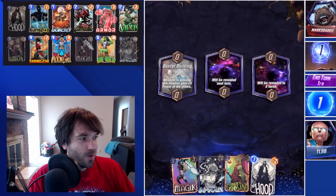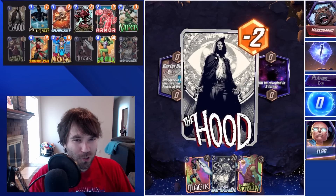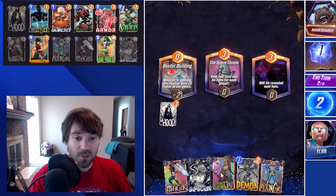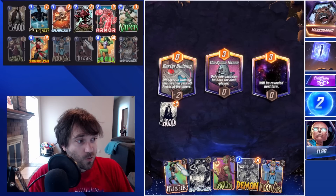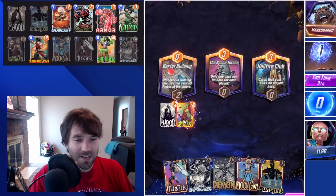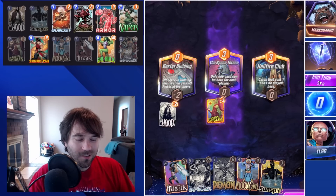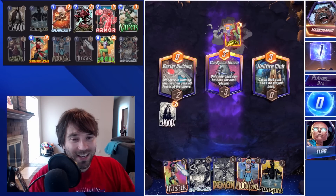First up we have Marco Darko, and the first location is the Baxter Building — we could get some decent value there. We're going to start off with a Hood. If we draw into our Viper, great; if not, Carnage is a good secondary way to clear that card. We do have Green Goblin as a way to either clog the Baxter Building lane or deal with the Space Throne featured location. But Green Goblin is always fantastic, especially with Silver Surfer's popularity dying down.